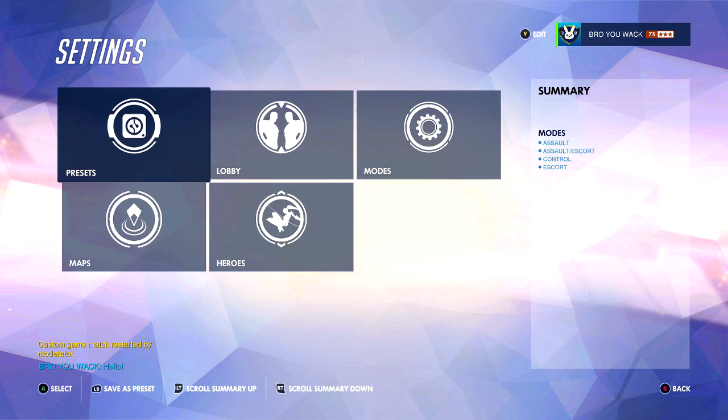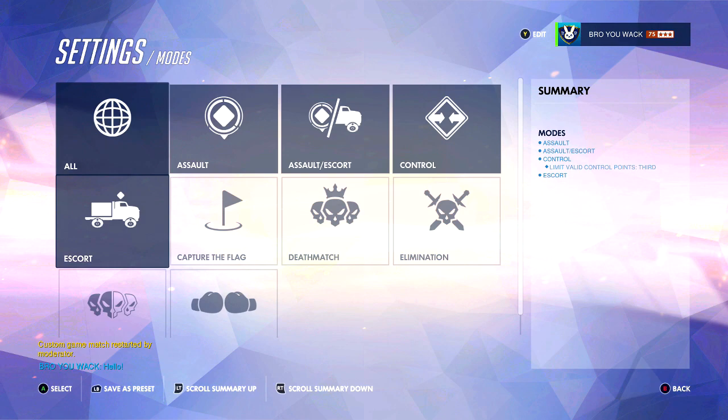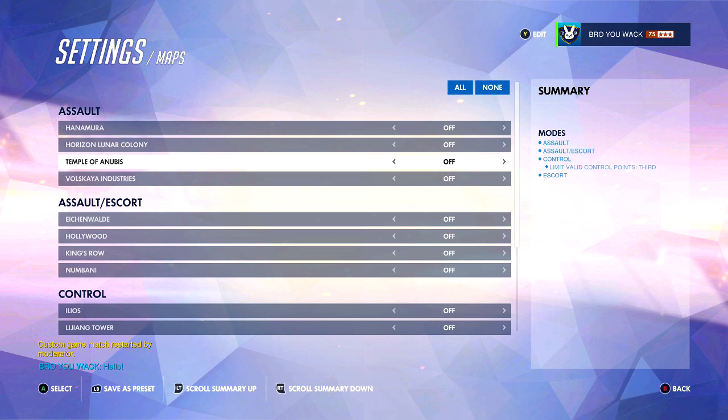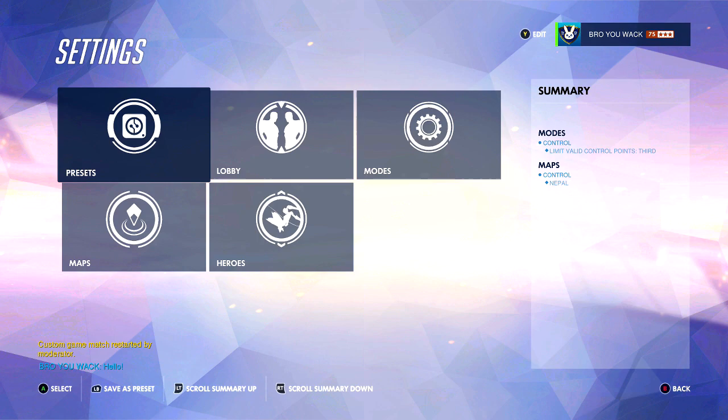So when it comes to the settings, you don't have to change anything with presets or lobby, but go straight to modes, because this is important. You're going to want to go on Control and go down to Limit Valid Control Points and change it to the third one. The reason for that is because we want the specific map — we're going to change it to none but go down to Nepal, and this is going to put you on Sanctuary. That is so important because there's wall riding spots, there's places that you can boop the McCrees, there's places you can gather around them and just go for headshots. You want to go on the third map of Nepal.